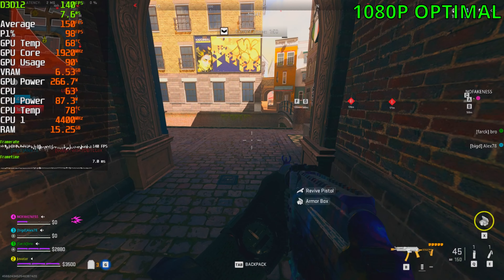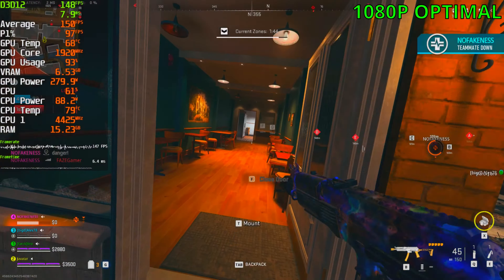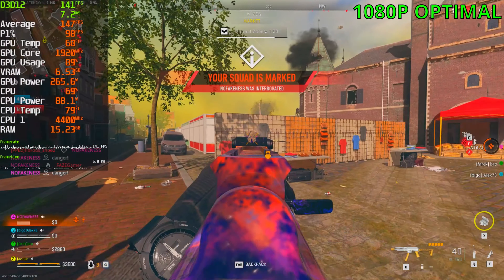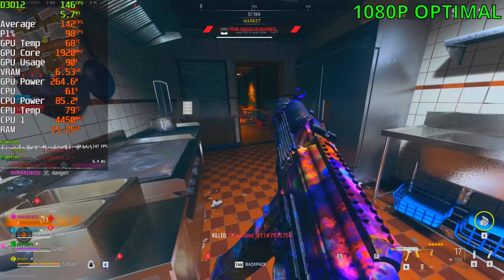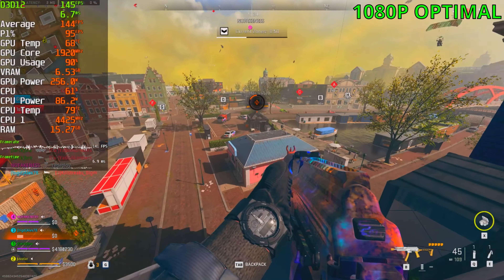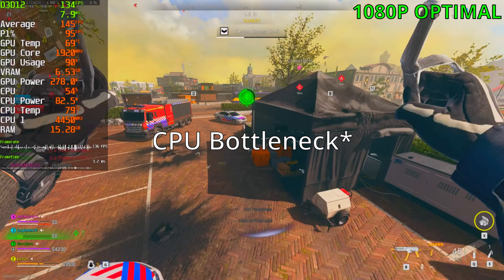If you don't have a CPU bottleneck you're going to be sitting at 160 FPS pretty much — great to gain like 30 FPS with these settings. But unfortunately I'll still see 130 FPS occasionally with this CPU, which is kind of crazy. This is a smaller map, and at release I was getting 160 FPS with a weaker CPU. This should really only be an issue at 1080p; at 1440p and 4K a bottleneck should not be happening at all.